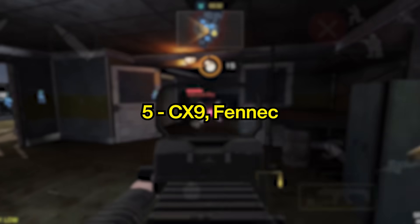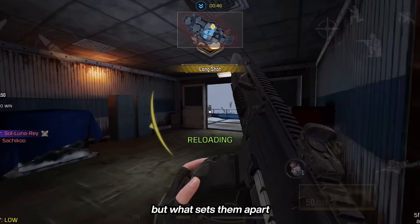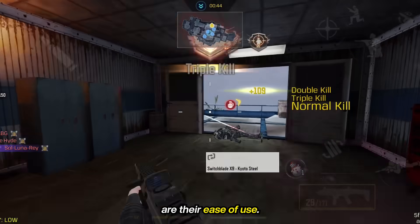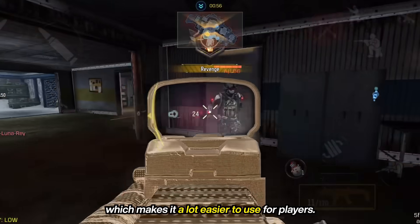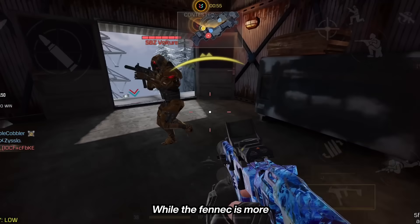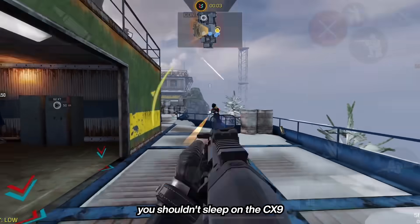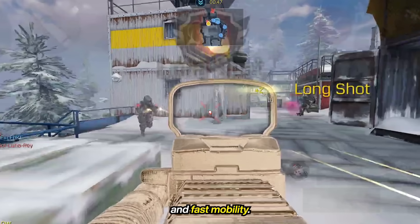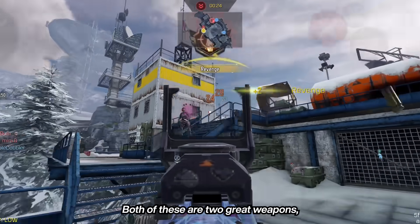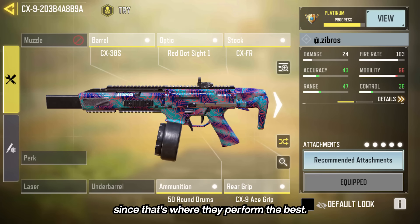At number 5, we have the CX-9 and the Fennec. They are the best SMGs to use for close-range fights, but what sets them apart is their ease of use. The CX-9 has a fast fire rate and low recoil, which makes it a lot easier to use. While the Fennec is more loved by players, especially the OG ones out there, you shouldn't sleep on the CX-9 because of its big mag size, easy-to-control recoil, and fast mobility. Both are great weapons as long as you use them in tight spaces and small maps, since that's where they perform the best.